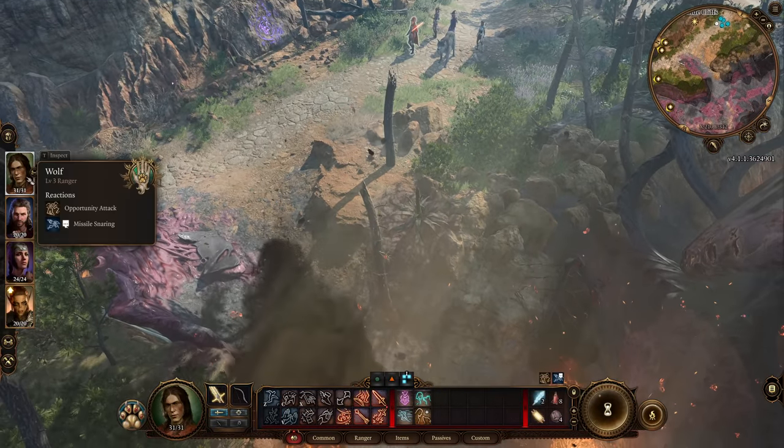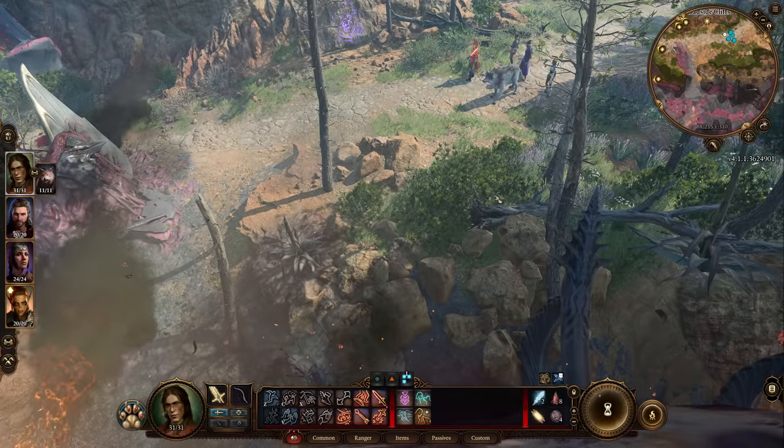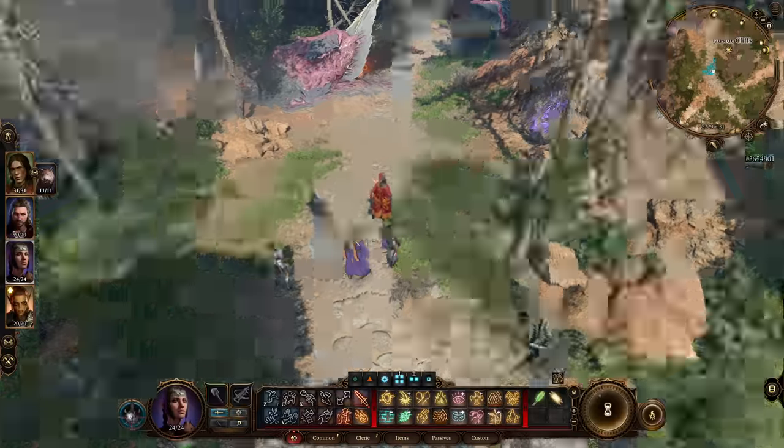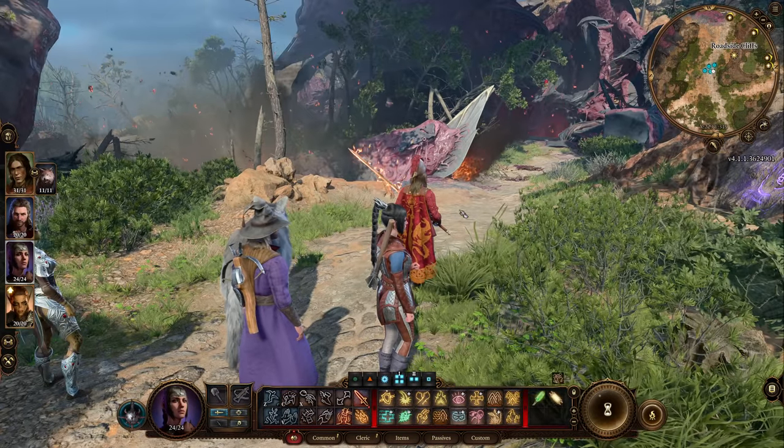If you want to return back to your party, you can double-click on their portraits, or you can press F1, F2, F3, or F4, each one representing a different party member. Also note that you can use the middle mouse button to scroll in the third-person view.